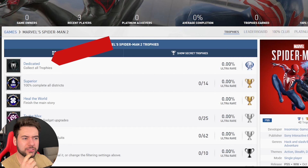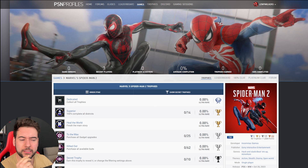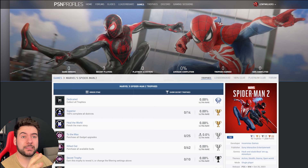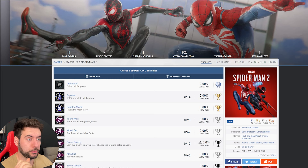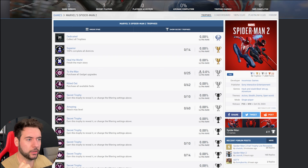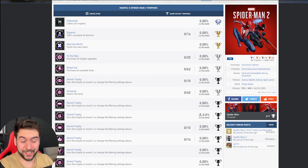The platinum trophy is called 'Dedicated,' so it has no reference to any sort of Spider-Man theme. By the looks of it the trophy list doesn't actually look too hard, so I don't think you actually have to be dedicated to get this platinum trophy. It's not only going to be Manhattan in this game — there's going to be other boroughs outside of the main island, which is pretty cool. The first trophy is 'Superior' for completing 100% of all the districts — collectibles, side missions, combat stuff — I imagine it'll be exactly the same as the first game. We've got one for finishing the main story and trophies tied to upgrading the suits and all the gadgets, just like the first one — 'Kitted Out' and 'To the Max.'